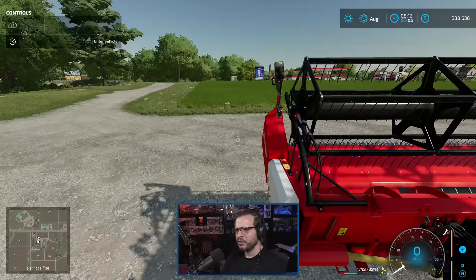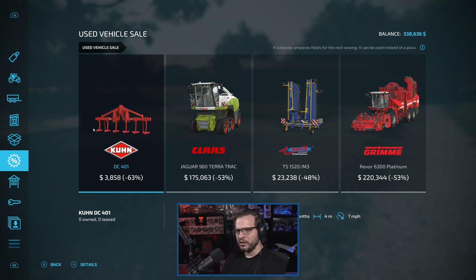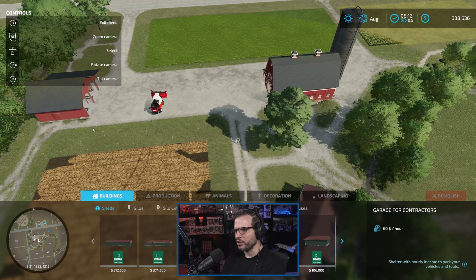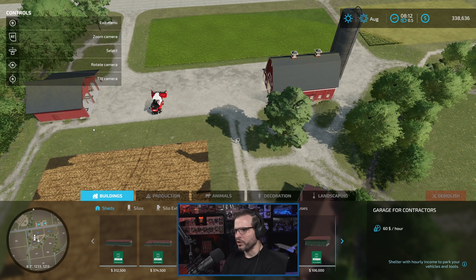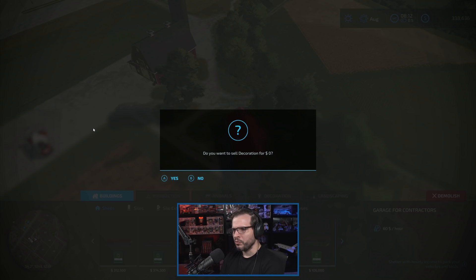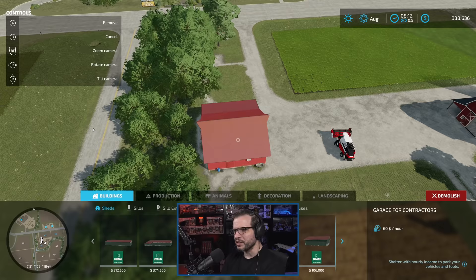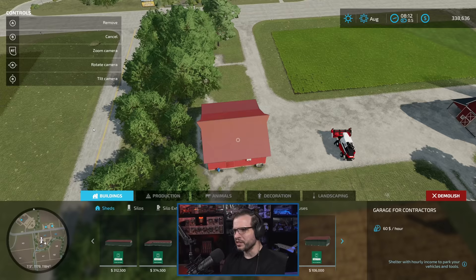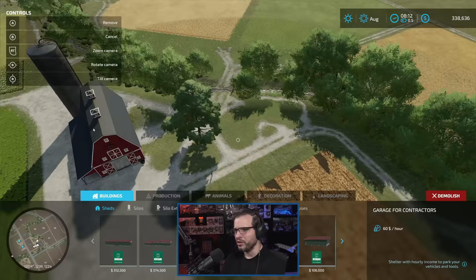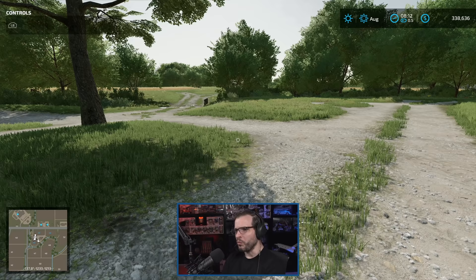Let me jump out for a second. I'm going to turn on automatic engine start — just a quality of life thing, one less button to push. I want to see if this building is sellable. We go to construction, and we go to demolish — we can remove it for zero, so we don't get any money off it. But honestly I'd rather just put something else there at some point. I could sell the other structures and get money for those. Since this silo is not functional, I might sell it at some point to get an actual functional silo or a different shed.